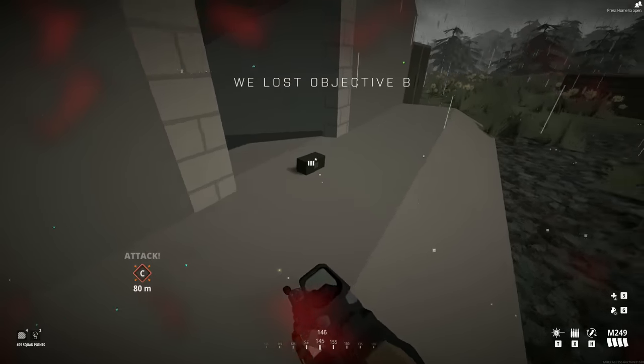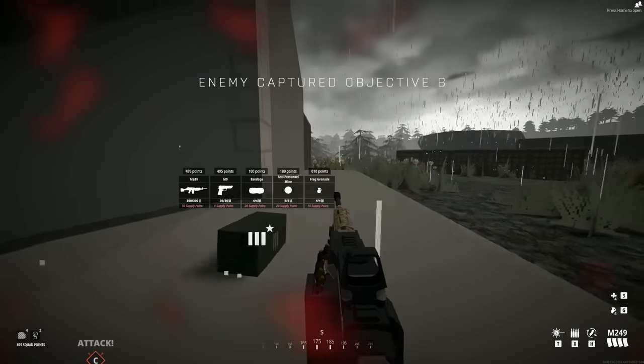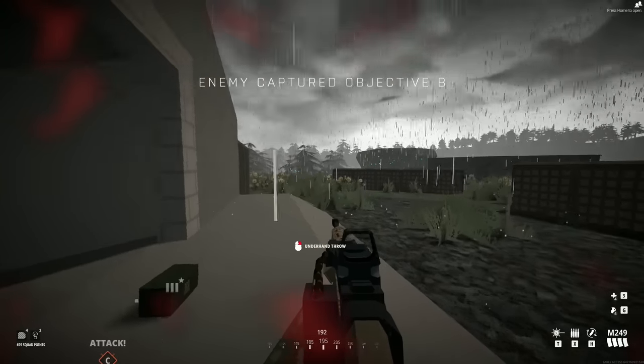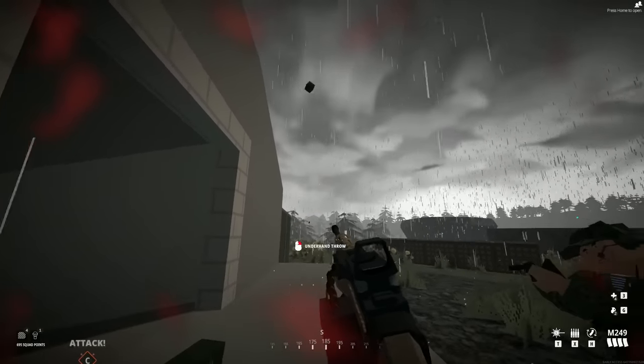Keeping with this theme of throwing gear out — as the support class, you can throw out ammo boxes. This allows players to reload all sorts of stuff from your ammo box: everything from ammo and grenades to light equipment and even bandages as players run out of them.